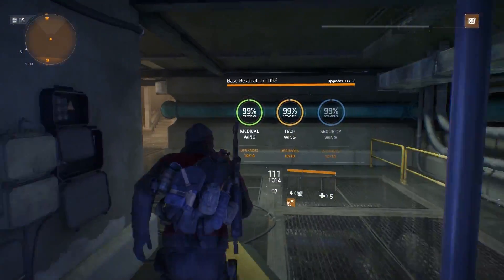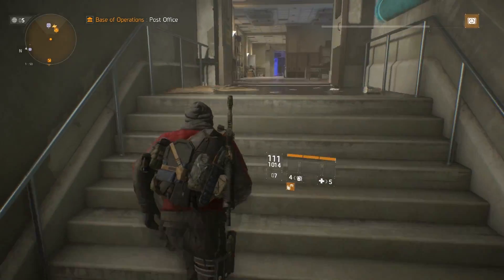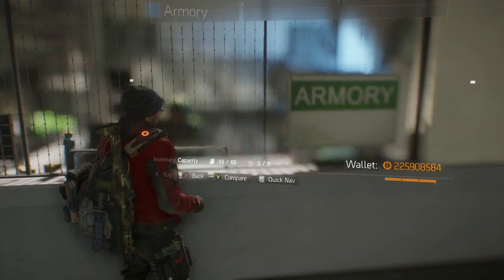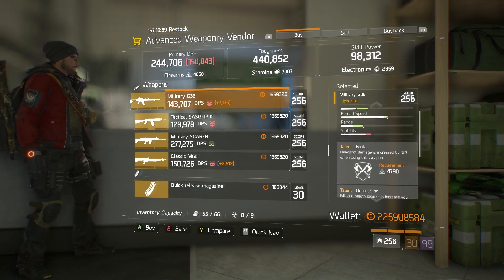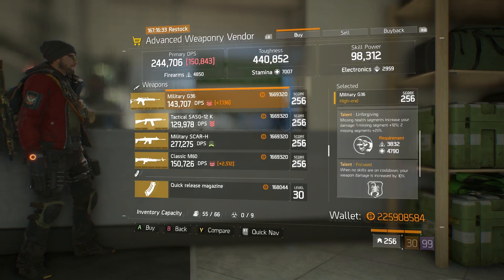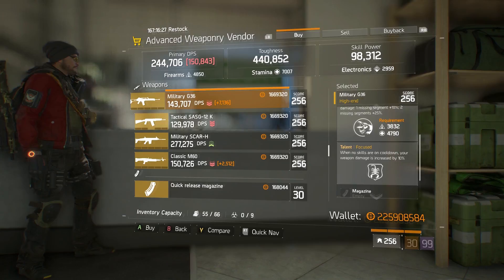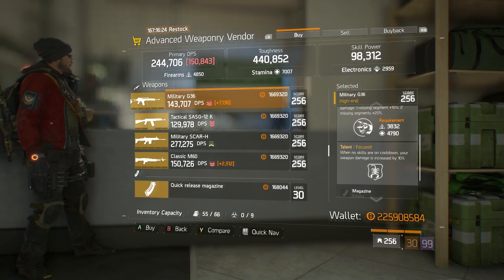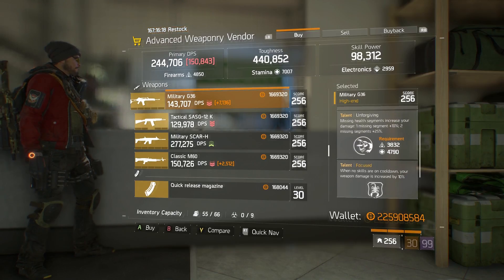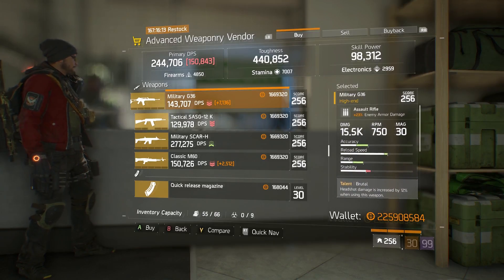At the top of the Base of Operations, the advanced weapon vendor has a Military G36 with the talents Brutal, Unforgiving, and Focused. Brutal and Unforgiving are very good on the G36. Focused I would roll away for Competent - Competent gives extra damage when you use a skill, whereas Focused only gives extra damage when you're not using a skill. Whether PvE or PvP, you're always using skills, so it's a no-brainer. I bought one and will roll away Focused for Competent.